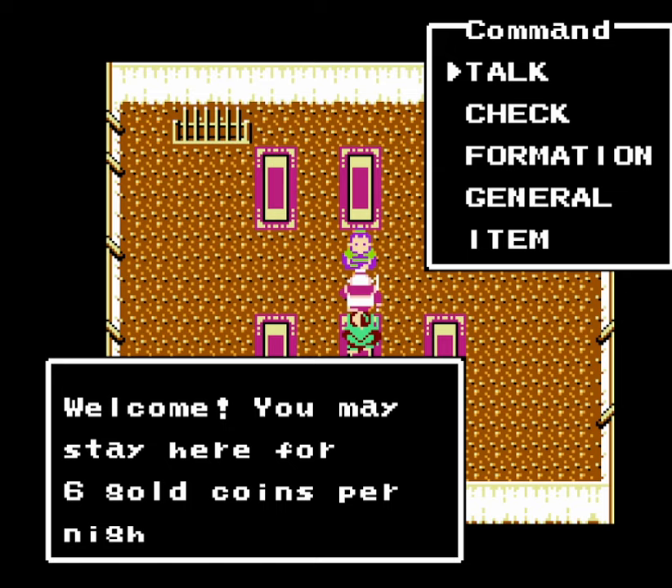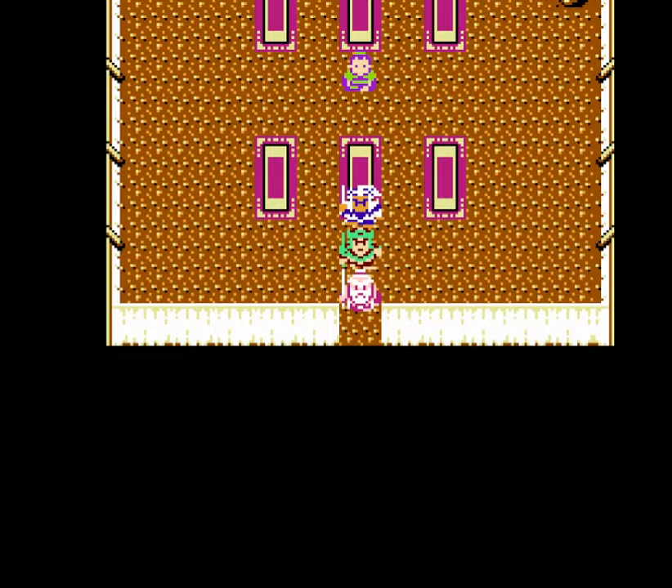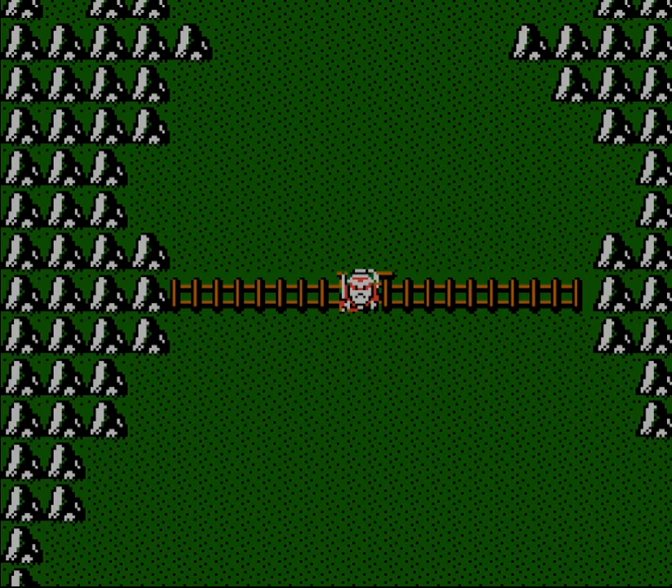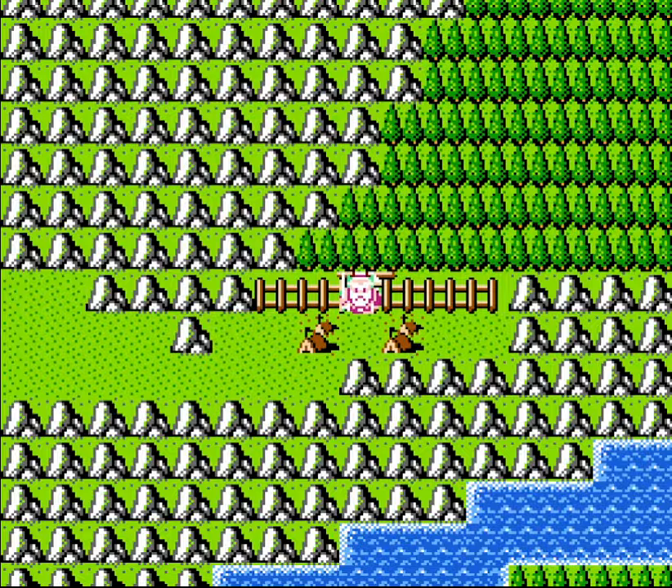But if a couple of characters have the same or about the same number of soldiers — like there was one in the previous episode where I think it was Yang Jin or a couple of people had 247 soldiers — in that case I would order them in descending order of their intelligence for essentially tactics resistance.